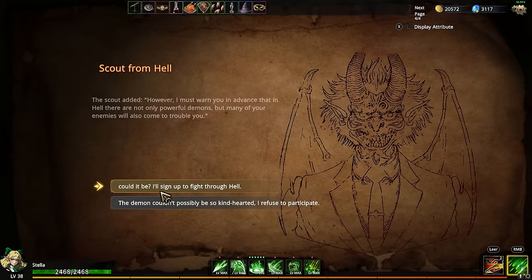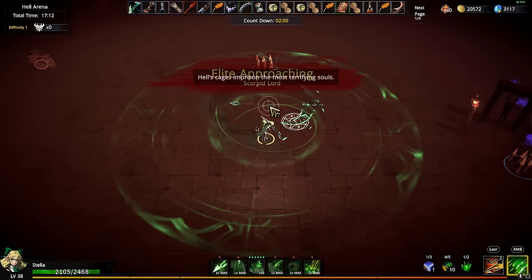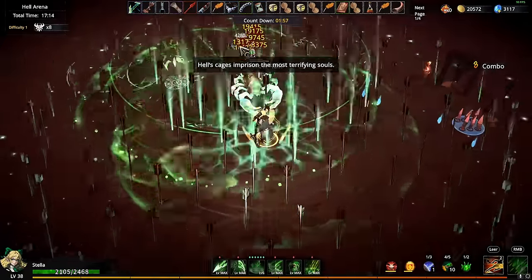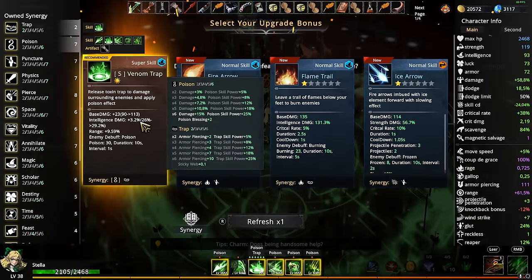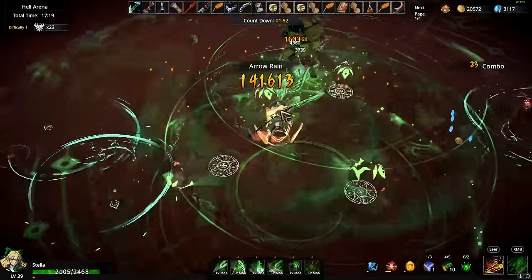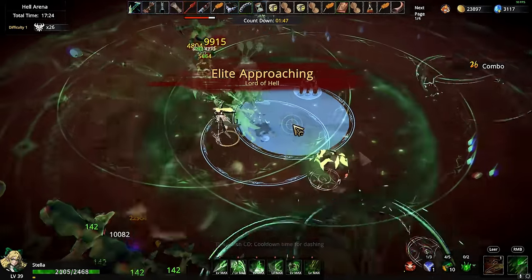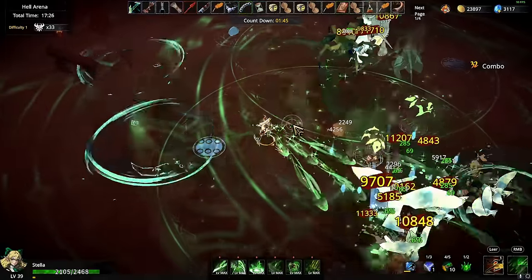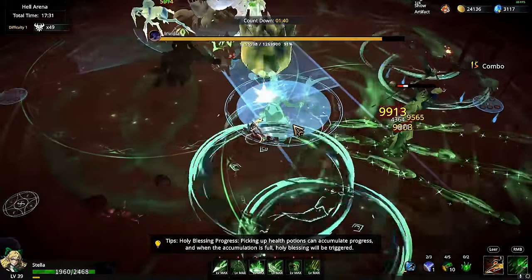Holy winfury — we'll take that and the gold bonus too. I signed up to fight through hell — the demon couldn't possibly be that bad. We are strong, don't get one-shotted. This is like a boss fight only and then it's over. Venom trap is maxed out. We are just fighting against elites and getting a huge amount of artifacts — this is not a punishment, this is heaven for me. I just lost 500 HP in a single hit though.